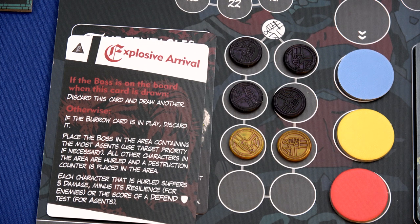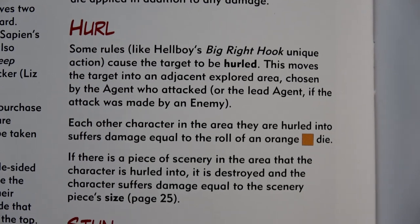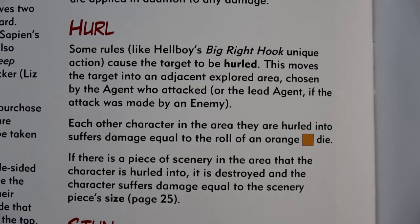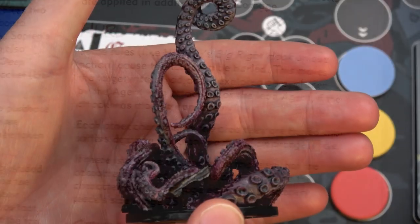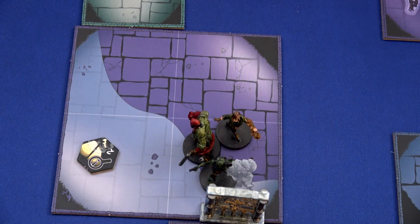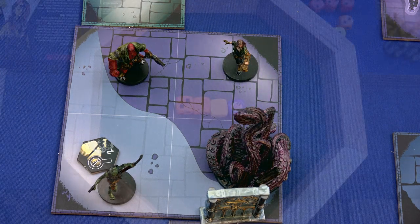All other characters in the area are hurled and a destruction counter is placed. Each character that is hurled suffers five damage minus its resilience - so we get to do a defend roll against five damage. Each one will be thrown into a different room. Here we have our tentacles - oh, they look awesome. I love this mini, they did a great job on it. Those tentacles are going to come out of the ground and throw each agent: Abe gets hurled here, Hellboy is thrown here, and Liz will be thrown over there.